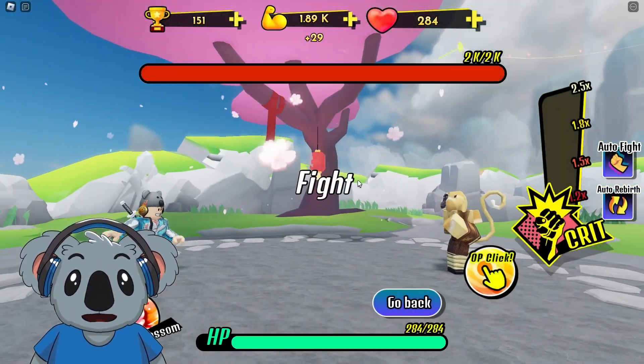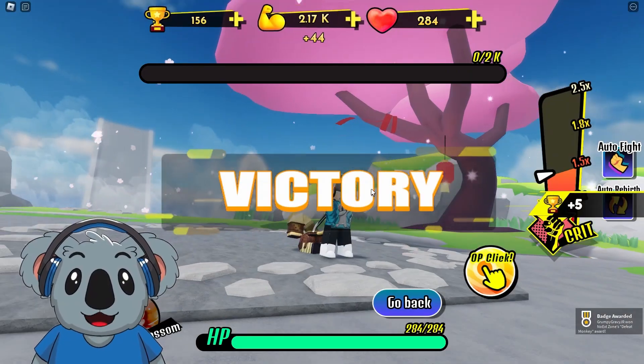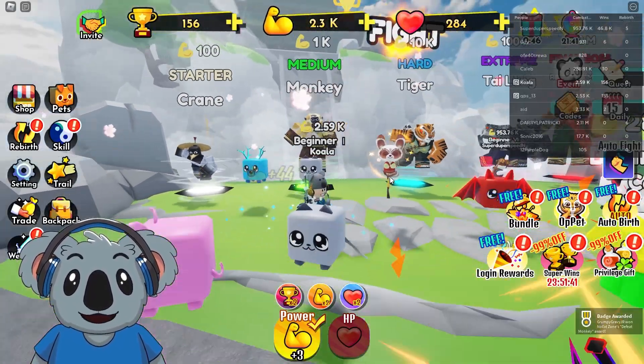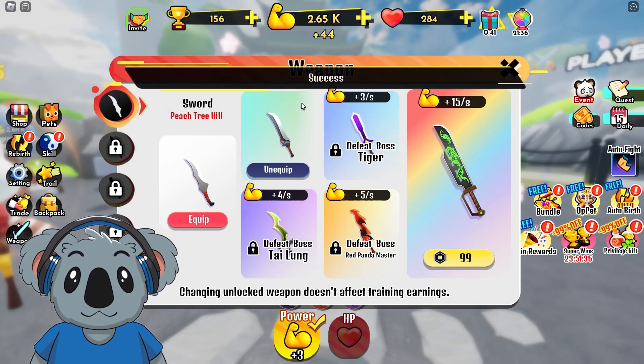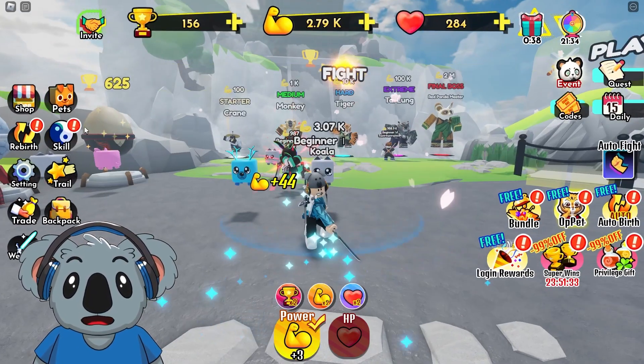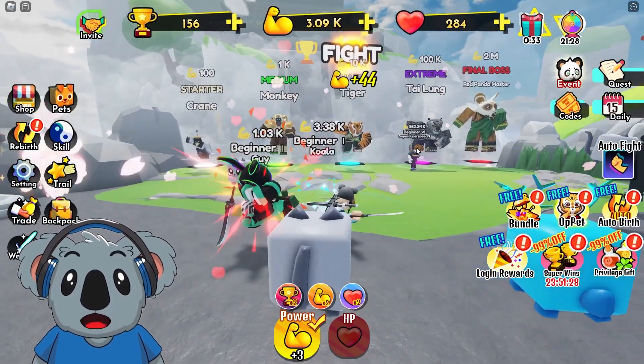Next one is the Monkey at 1K — he's pretty OP but I think I'm better. Let's get a better boost. Victory! We just did so great. Let's go to weapons and equip the next one.